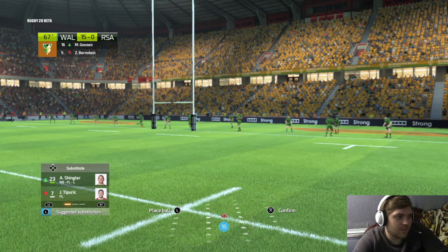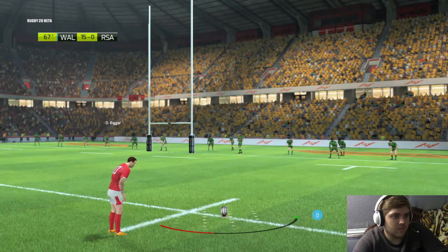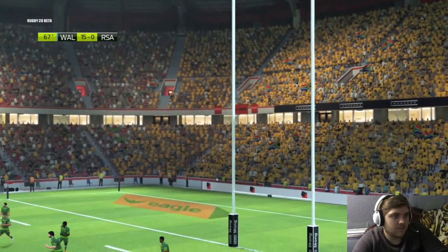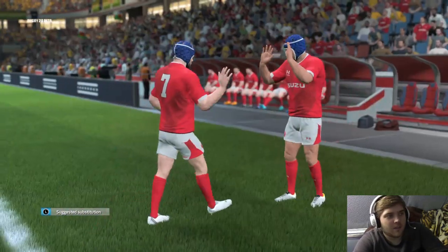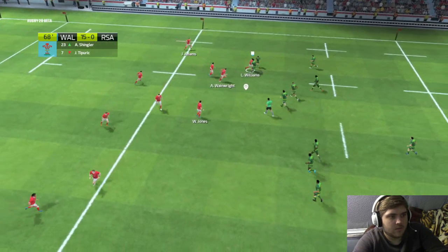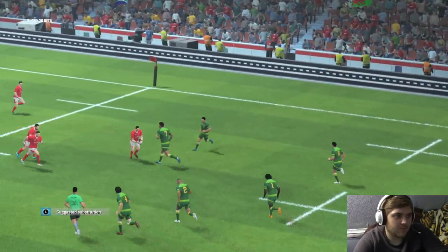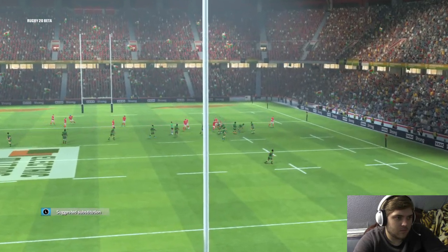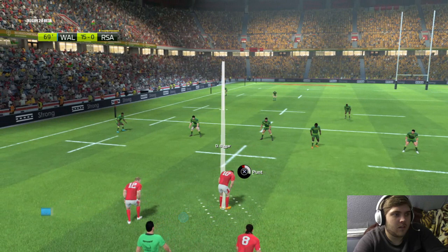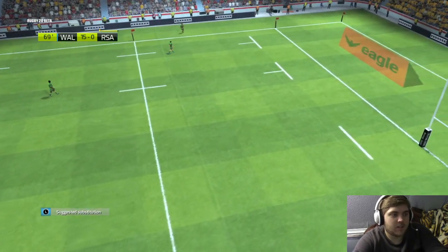Suggested substitution — Shingler on for Tipperick. Go on then, substitute that. A bit more power this time — missed it, that was the easiest one. I haven't seen any red cards in this game yet though. It wasn't the greatest of camera angles but it is worth the yellow. Let's go for the penalty kick. Yes! Thank God for that.